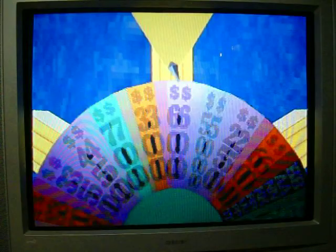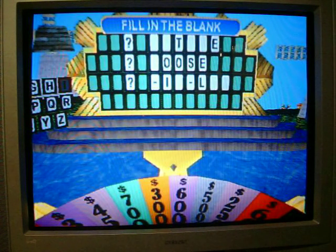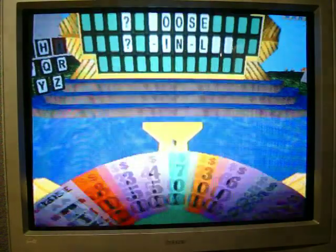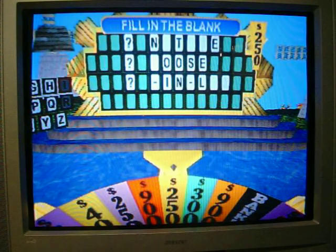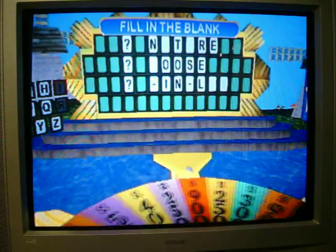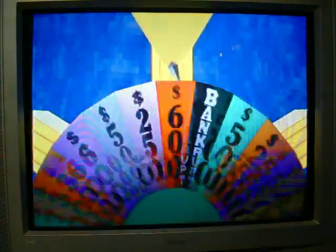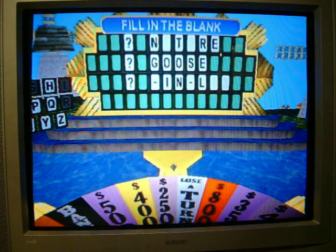I'd like to spin the wheel. 600. Can I have an N, please? Two to be exact. That's 12 letters, and I know what it is now. I'll spin the wheel. 250. I'll try an R. There's one in this puzzle. I'd like to spin. 550. Can we have a G? Is it George? Only one G. I'd like to spin the wheel. He just avoided it. 250. Is there a B? No, sorry, no B's.